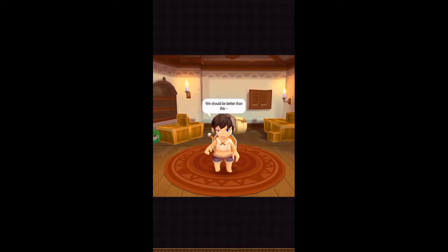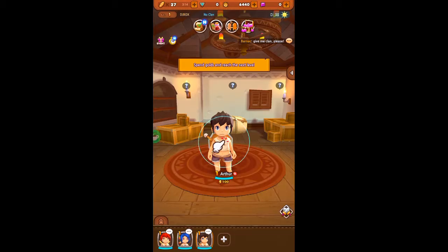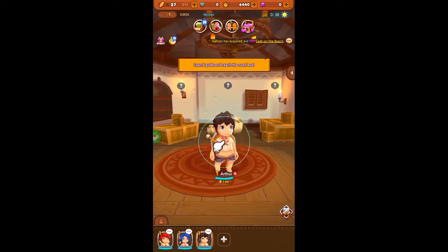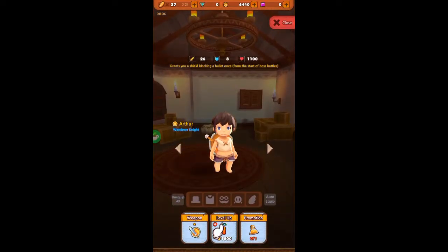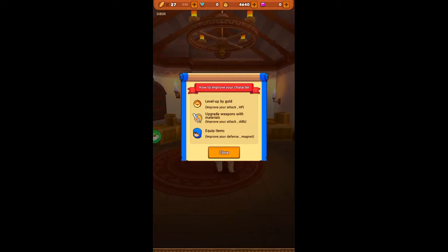All right, we beat that guy. We got a gift box, cool. Level up by gold, upgrade weapons with material, equip items — that's how to improve your character.